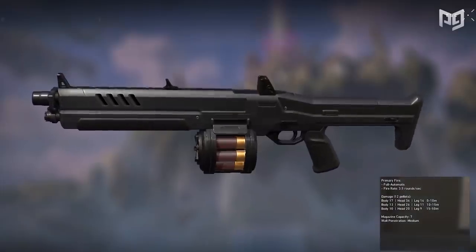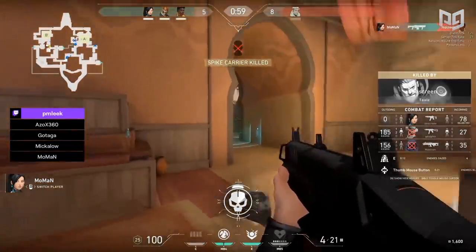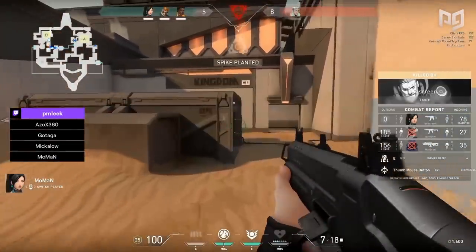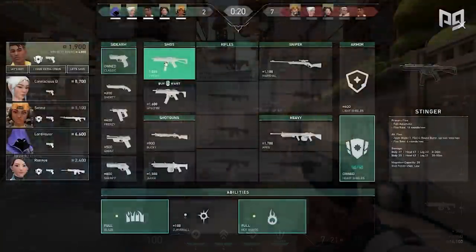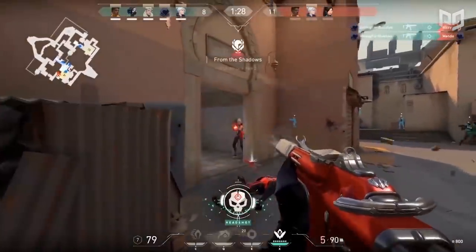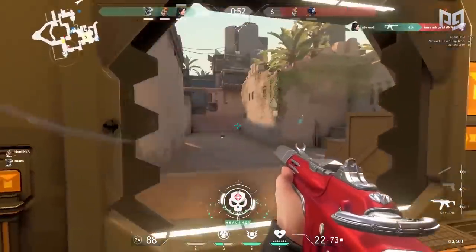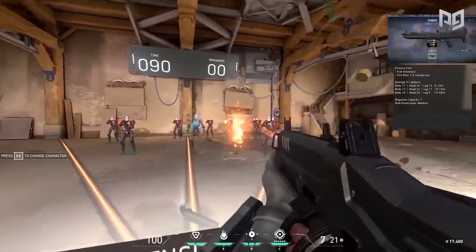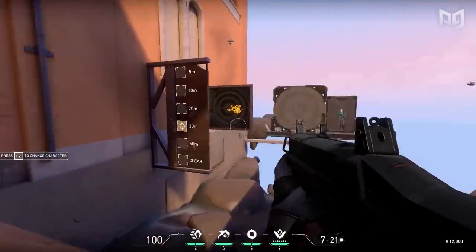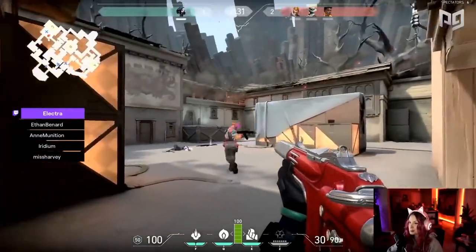The first shotgun on this list is the Judge. Just by the name, you know this gun packs a punch, but for 1500 it must take a backseat to both the Spectre and the Stinger for several reasons. First is the price — for 1500 you can buy a Stinger and 500 worth of abilities or light armor, or spend 150 more for the Spectre and get much better range and almost four times the fire rate. Second is consistency: with any shotgun, the damage is split across all pellets fired at once, and sometimes luck is not on your side — out of 12 pellets fired right at someone's head, only three might hit, leaving you with a non-lethal blow.